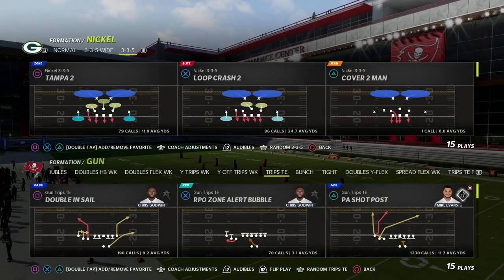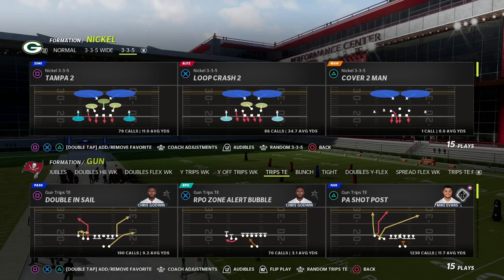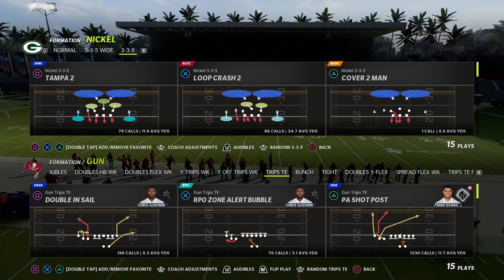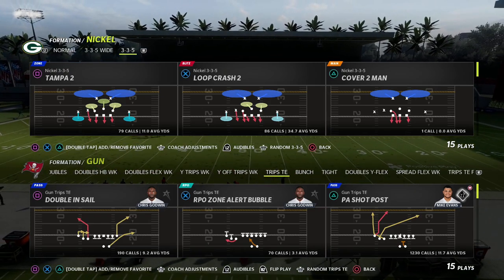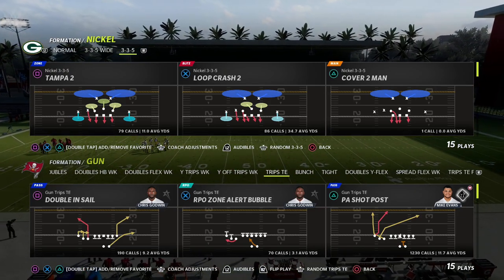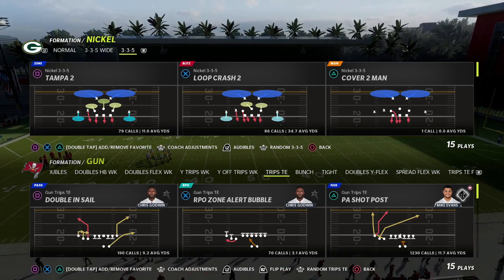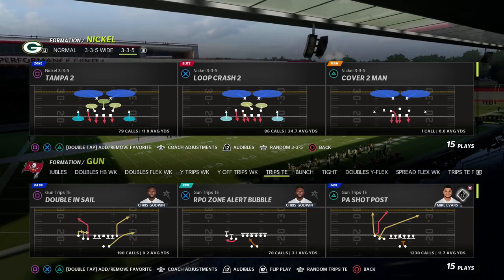In this video, I'm going to show you one of my new favorite route combinations out of the Trips Tied In formation to be able to beat any defense and also to create a high-low concept that I think is really effective, specifically for beating zone coverage and man coverage in this game.